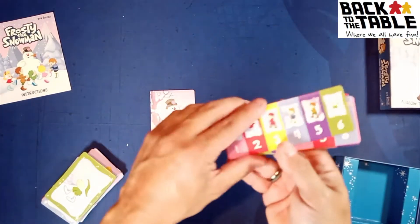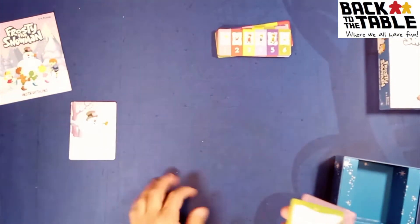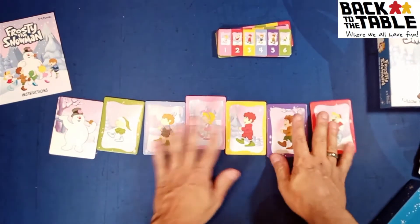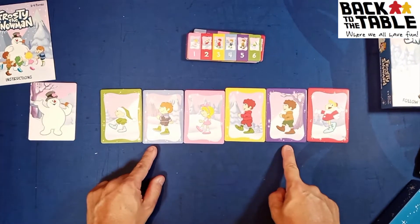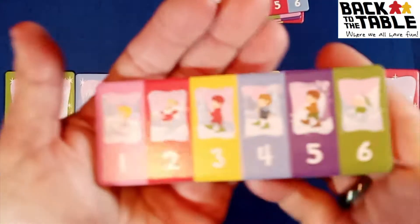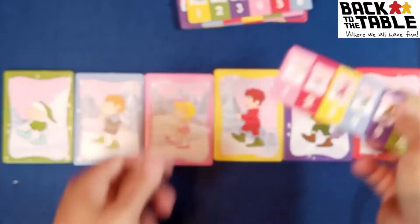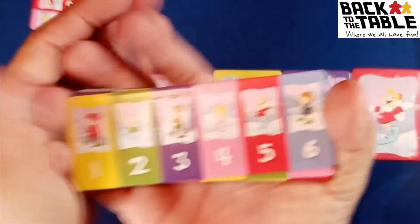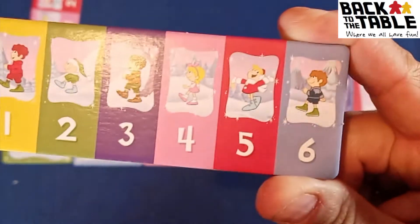You also get objective tiles — there are six of them. Basically what you're trying to do in this game is get these kids, there's a line of kids. This game reminds me of Parade a little bit. You're trying to get these kids in a specific order. For example, on this tile you've got to get pink, red, yellow, blue, purple, and green in that order. Once you accomplish that, you've done that one and go to the next. On this one you're trying to get yellow, green, purple, pink, red, and blue in that order.